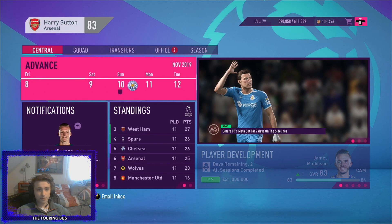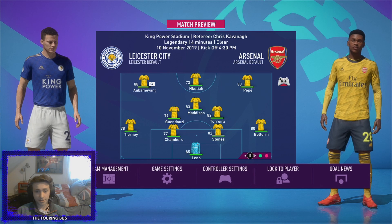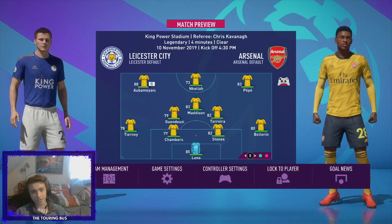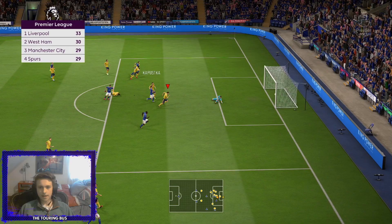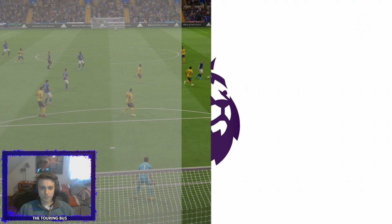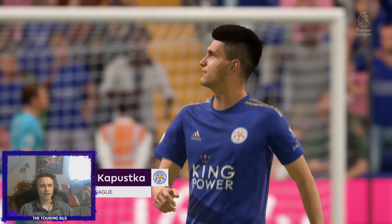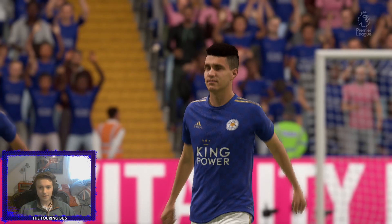Next up is Leicester City - James Maddison facing off against his former club on November 10th. The lineup is fairly rotated as David Luiz and Lacazette were tired, with Nketiah and Callum Chambers starting. At King Power Stadium, Leicester catch us completely off guard with some incredible passing and great team play, and they go 1-0 up. Jamie Vardy and others have been sold - it's a very different Leicester team, and we're already losing after only 17 minutes.